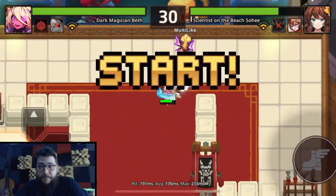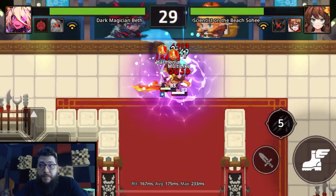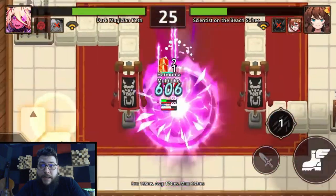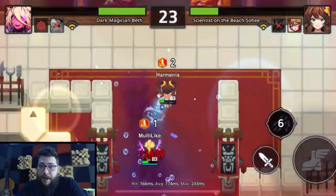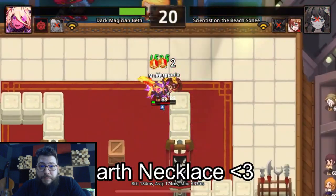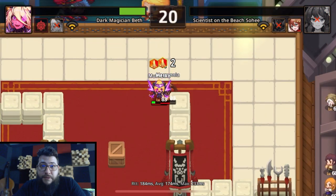But yesterday I found something incredibly amazing. As you can see in this clip, my Sohee is not getting the dark type resistance reduction from Beth. It not only negates your defense down, but it negates elemental defense down.